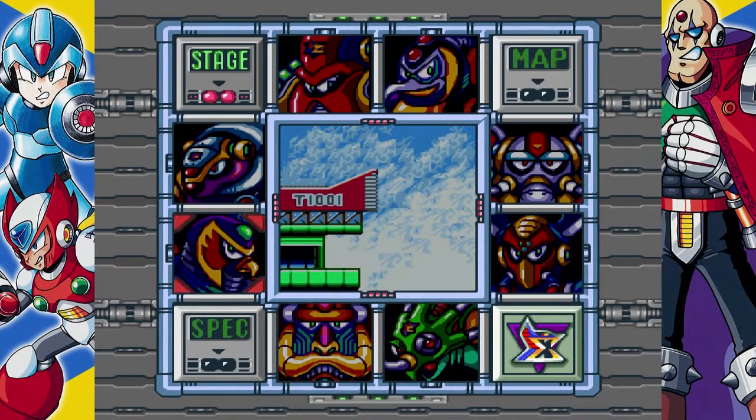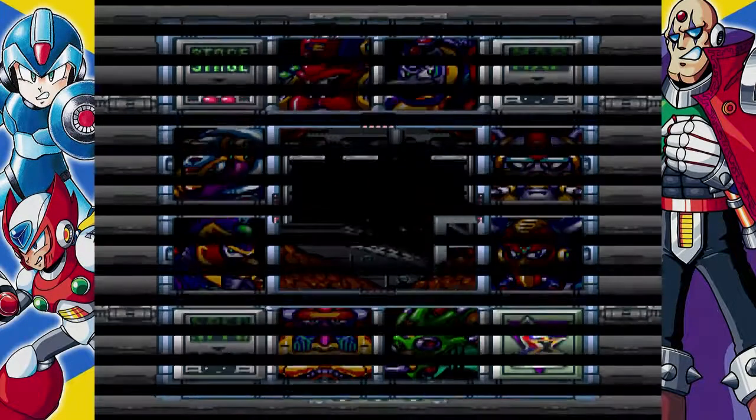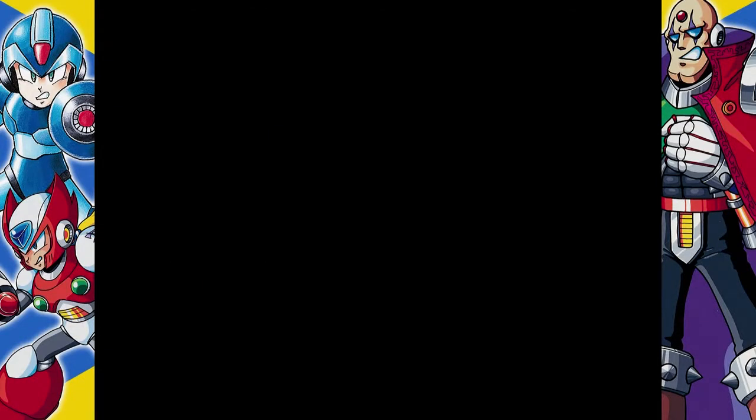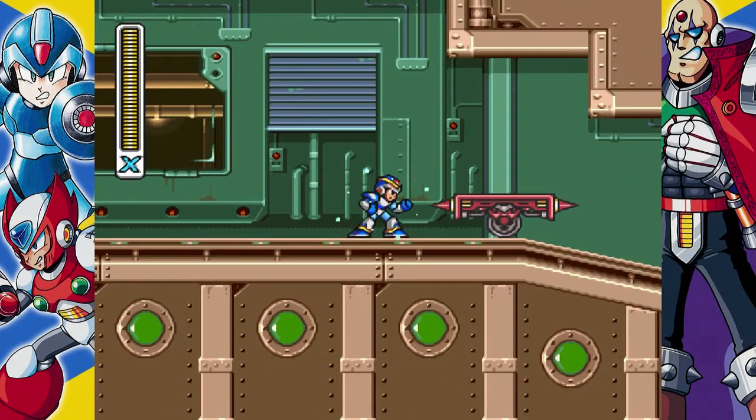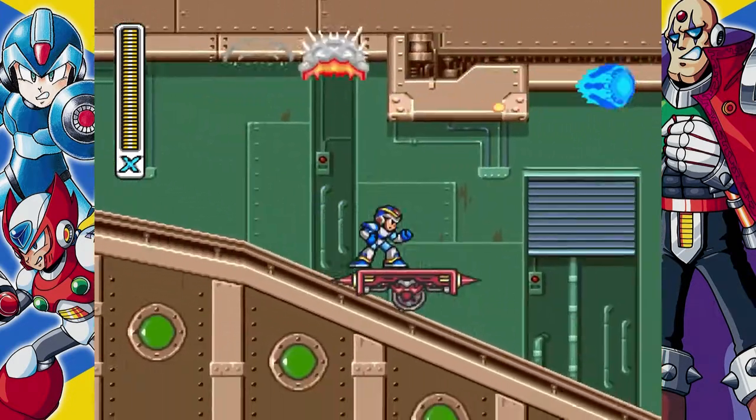Okay, so before we head to Sigma, we want to get this fancy Hadouken. This is the Hadouken from Street Fighter — you do it with the quarter circle punch motion.